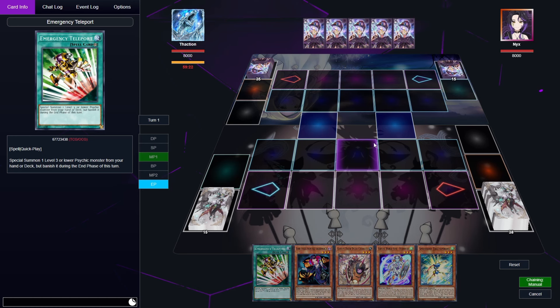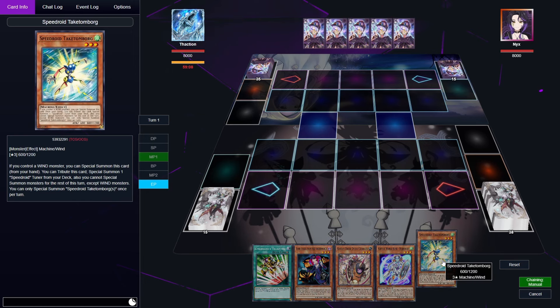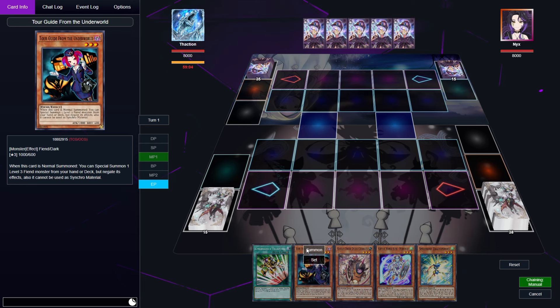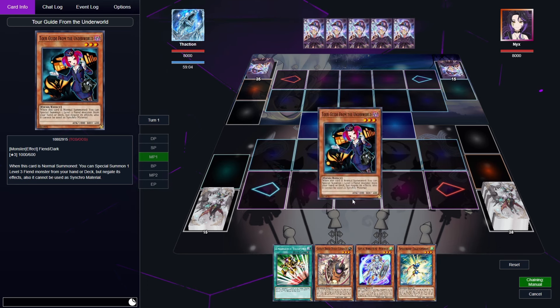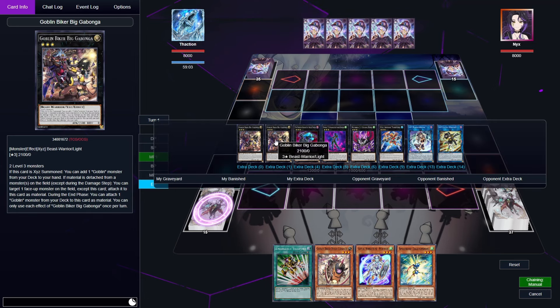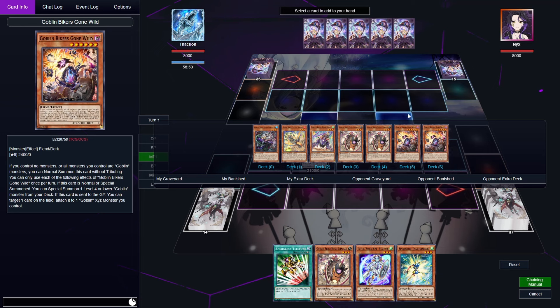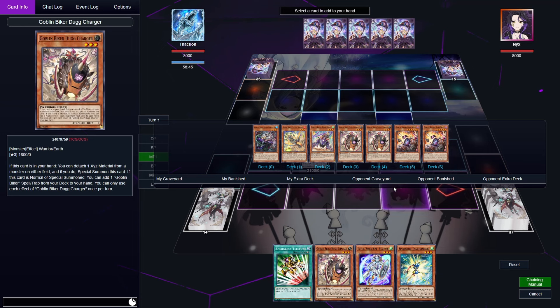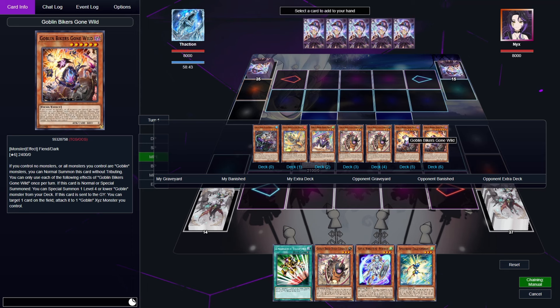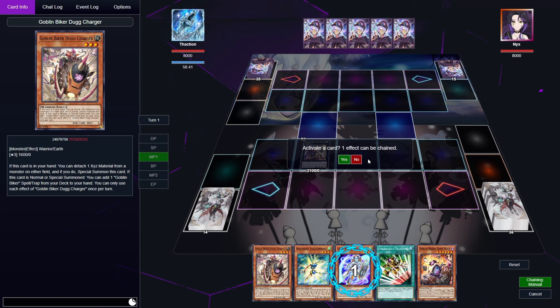Here is a test hand on Dueling Nexus. We got E-Telly, Tour Guide, Doug, Nyanyan, and Takatomborg. First thing we're going to do is summon our Tour Guide and immediately use it to get Mean Merciless on field. From there we go straight into Gabunga to try and get another Goblin in our hand. Since we're searching a Goblin and we have Doug in hand which gets us another spell, we should get Gone Wild and then use Doug to get our Grand Bash.